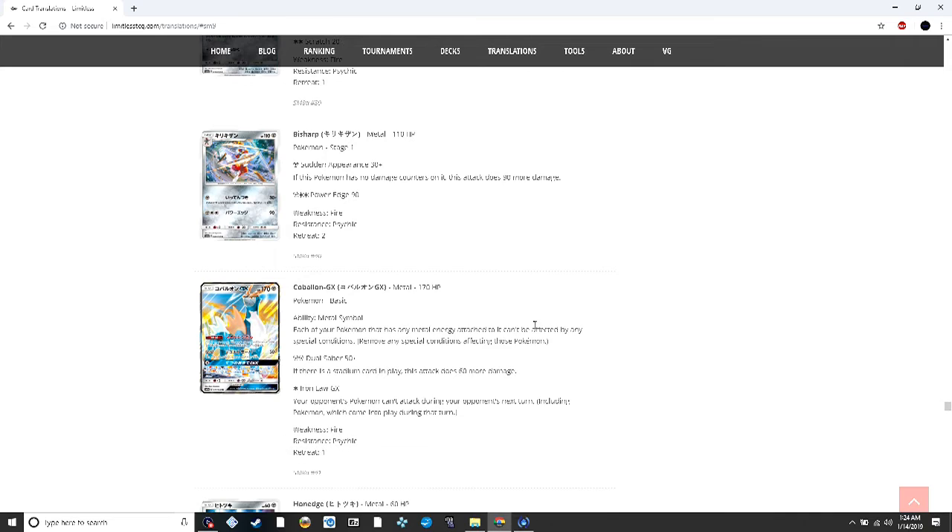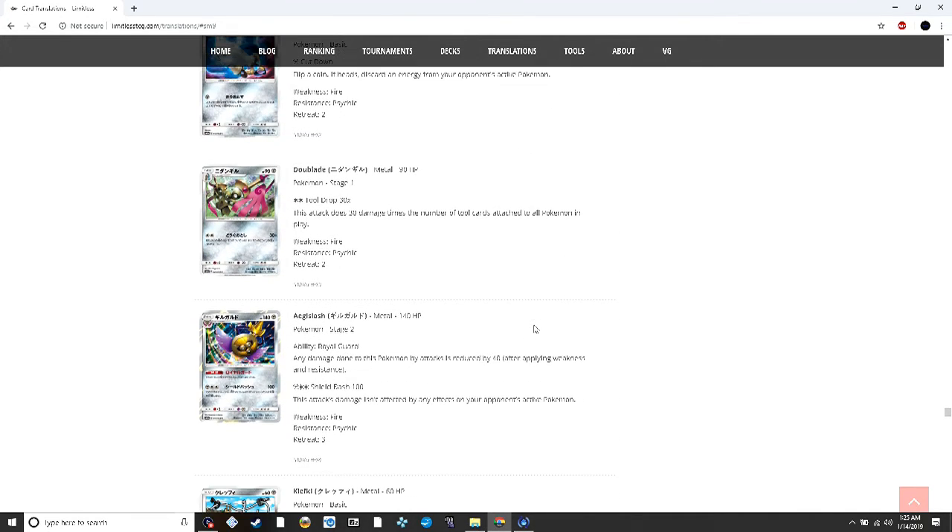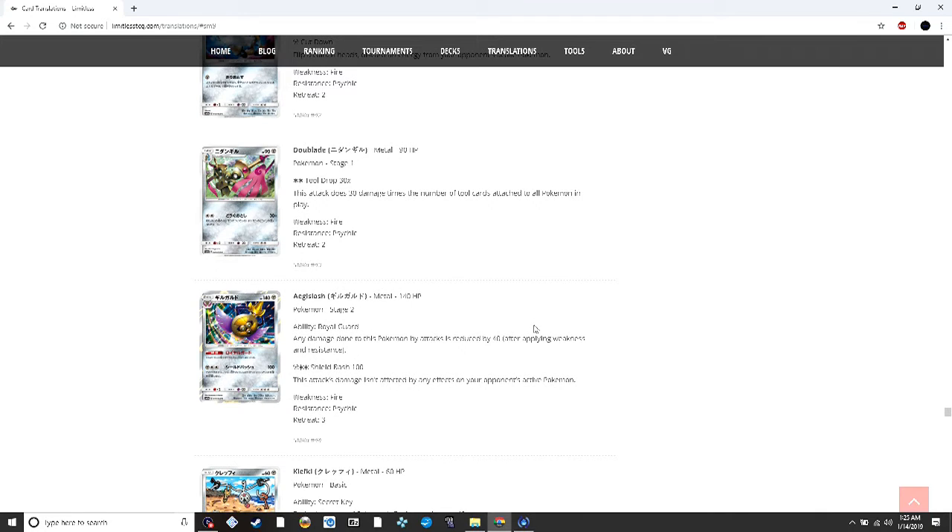Cobalion GX's ability makes metal energy Pokémon not be affected by special conditions. It does 50 plus 60 more for the stadium in play. Its GX attack makes your opponent's Pokémon unable to attack — immune unless they play Ranger or something similar. Then we have Aegislash which reduces damage done to it by 40, probably not worth it unless you play a crazy Doublade deck from Primal Clash.